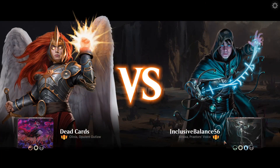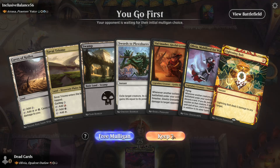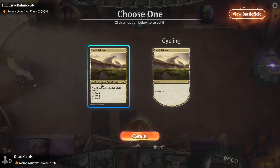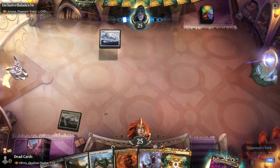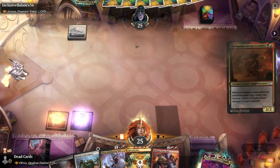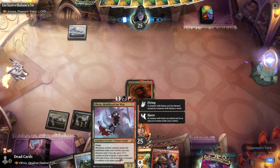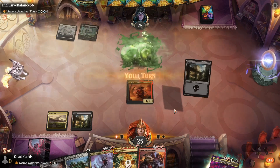Okay, what do we got here — we got a Traxos, Praetor's Voice, my favorite. Some removal, why not. I'll play the Triome — can't go wrong with removal, especially in an Atraxa deck. Let's play out my boy Vile Smasher. It's a toxic deck! Okay.